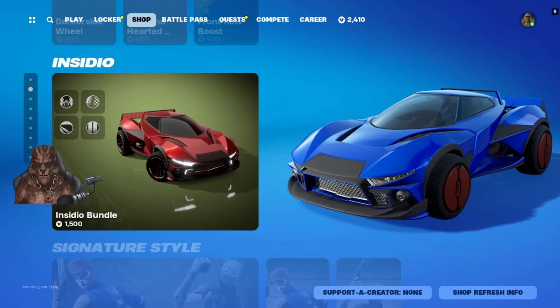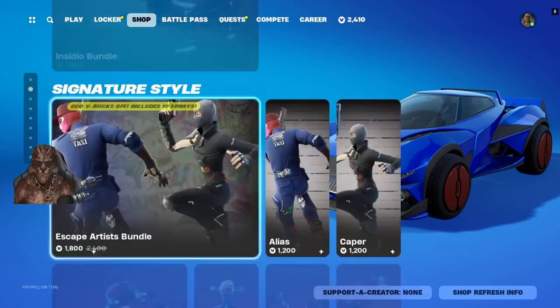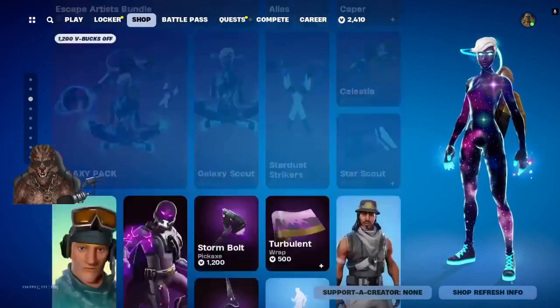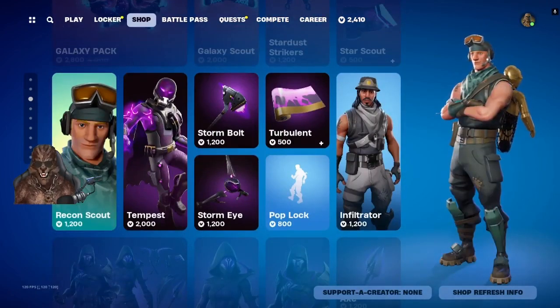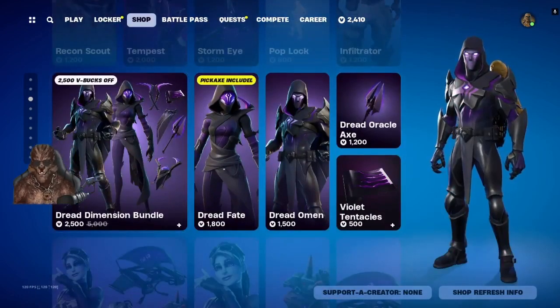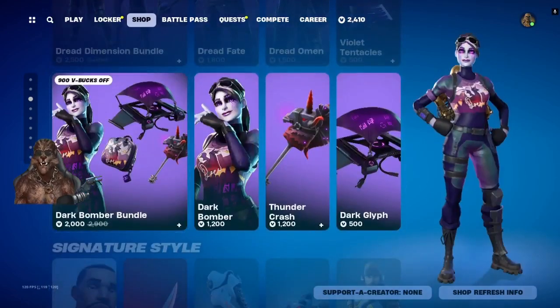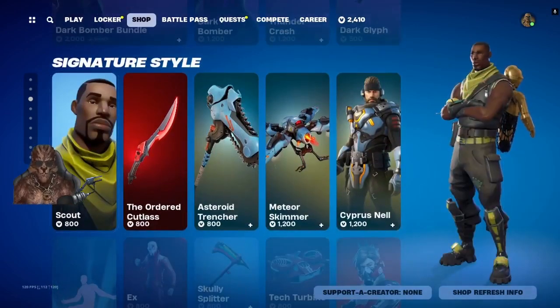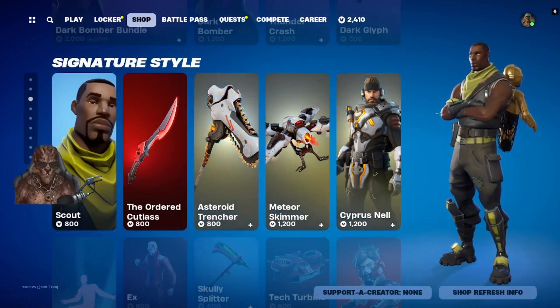We got the Insidio Bundle, we got the Escape Artist Bundle, Galaxy Pack, Recon Scout, Tempest, Infiltrator, Dread Dimension Bundle — not a bad bundle. We got the Dark Bomber, Bomber Bundle — that's also not a bad bundle. We got Scout, Site, and Cypress Dell.